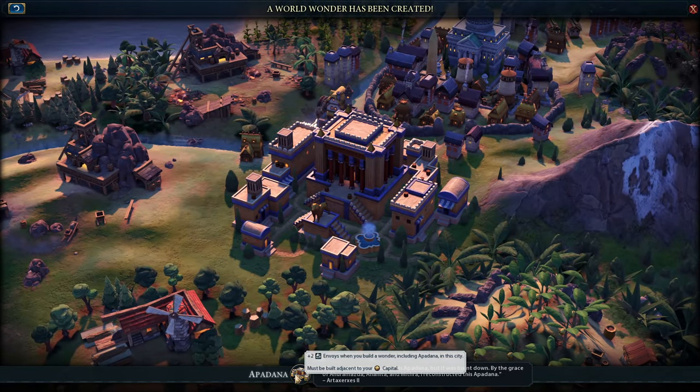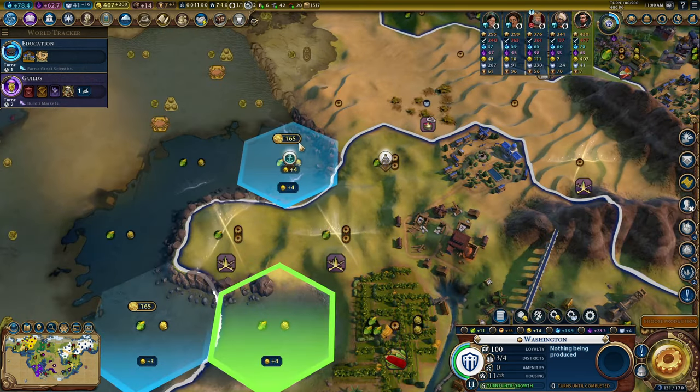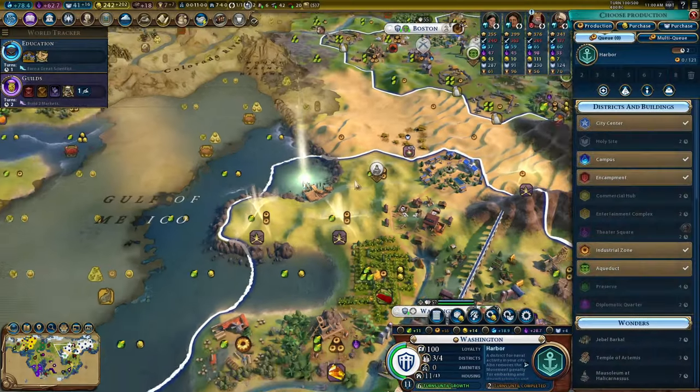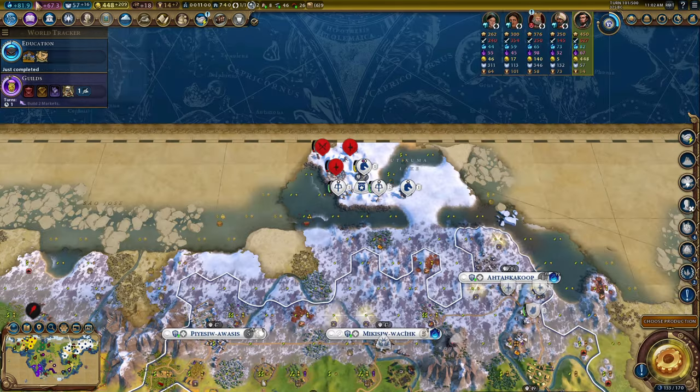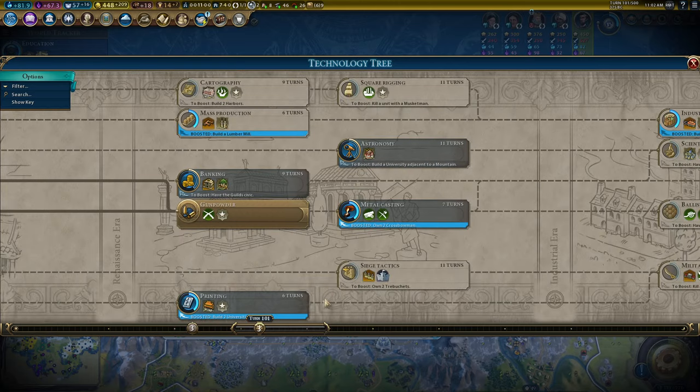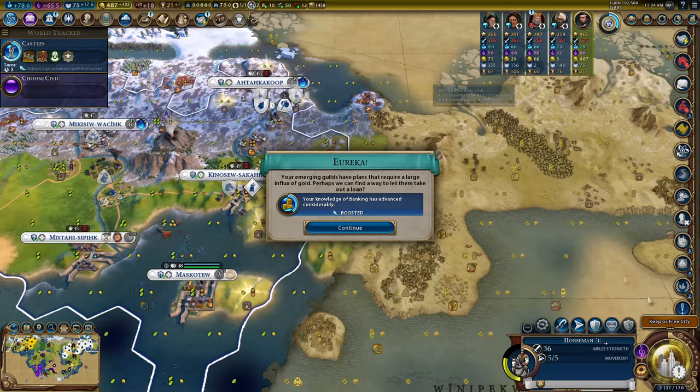It means I could do the almighty, sacred, perfect Apadana in the same city combo for another five envoys later - I love that combo. Let's get the Mausoleum first though. This beautiful harbor can be built in two turns, which I find delightful. Education - let's get Castles, Printing, and then we'll think about trebuchets for Siege Tactics.